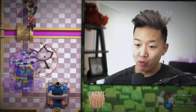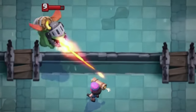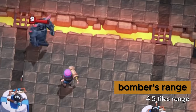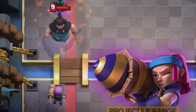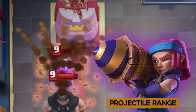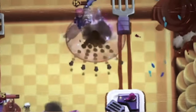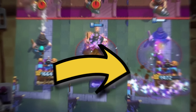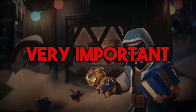First, we will look at the normal Firecracker to see the stats that remain the same, starting with the range. The Firecracker has an average range of 6 tiles, roughly in between the Bomber and the Magic Archer's ranges. However, it has another range called the Projectile Range, which reaches all the way up to 11 tiles. This is because the Firecracker starts its attack by firing an artillery shell that fragments into 5 shrapnel projectiles, all with a hitbox width of 0.8 tiles, which will be very important later.